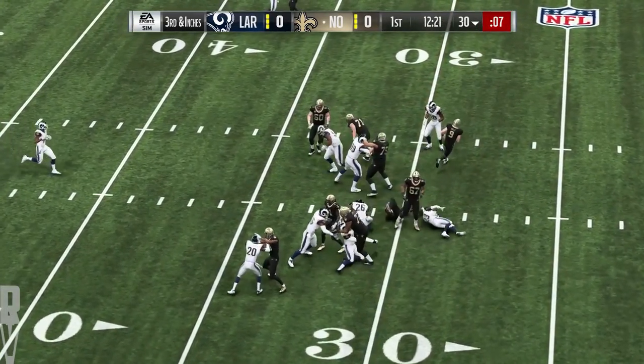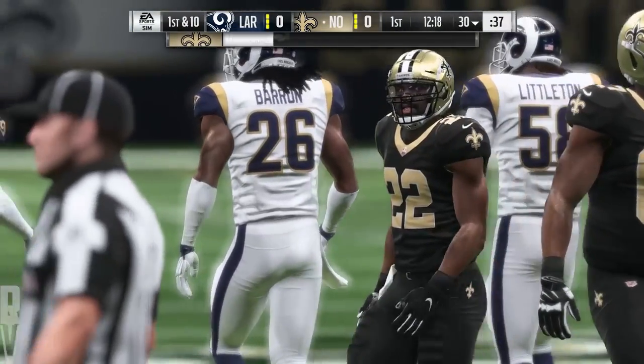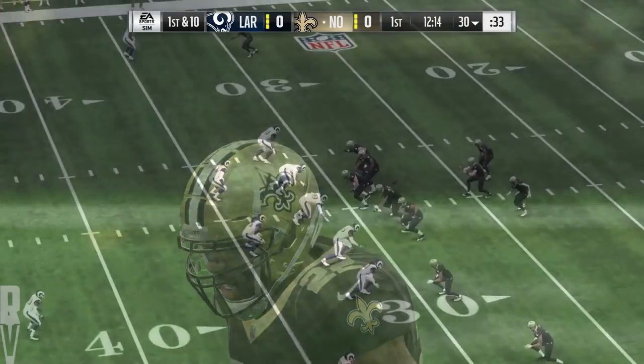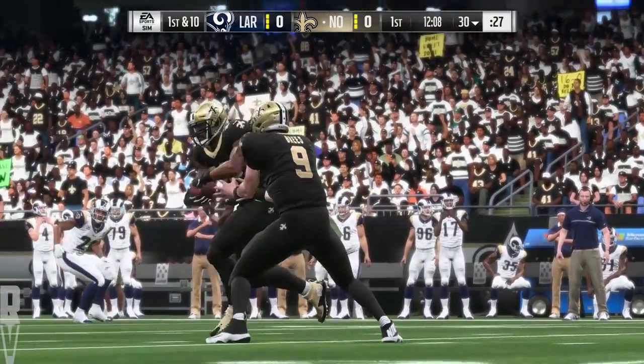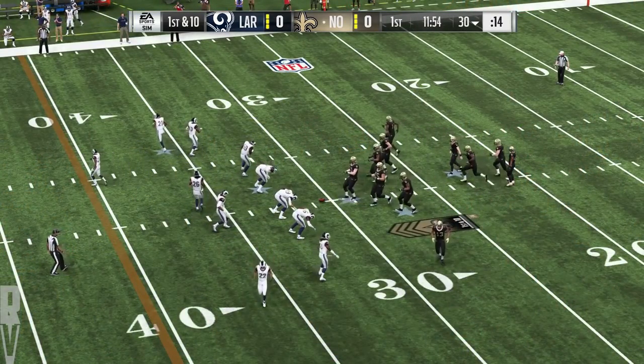And the former Heisman winner, this is Mark Ingram, and he's going to have the first down yardage as he's down at about the 30-yard line. Officially a gain of just a yard there, but they do convert on third and inches. First and ten now from the 30.